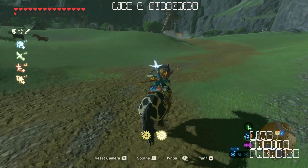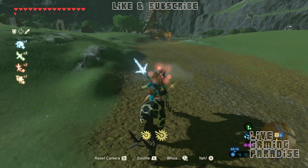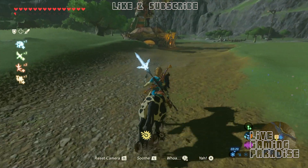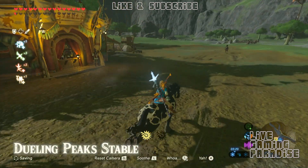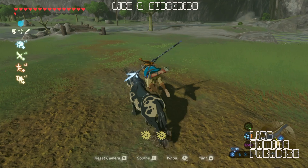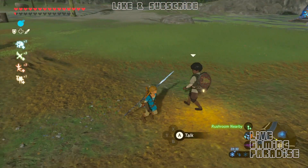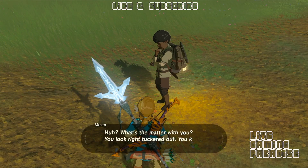So I turned around again and rode towards the stable. Just as I passed the stable, it's night time — three o'clock in the morning. So all the tips I've heard are not true, because he walks at night as well, at three in the morning. It looks like this NPC breaks convention and walks during the night and sleeps during the day, because I couldn't find him during the day. He's got a shield on his back. His name is Misa.